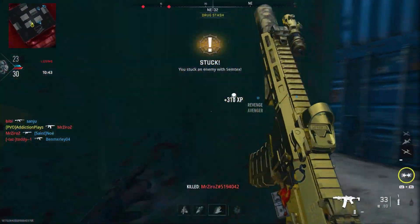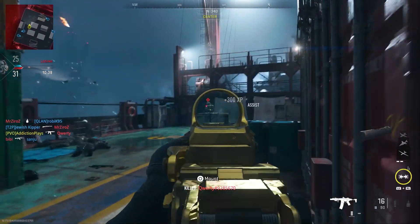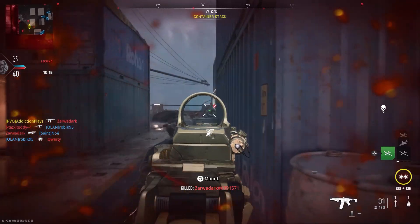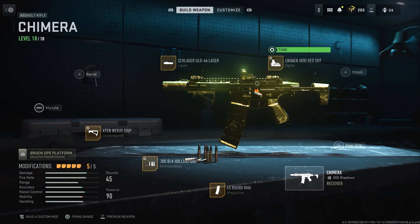For the optic I've decided to go with the Cronin — but go with whatever you think is going to be best for you, whatever looks best. For me this just looks good on the gun. It's not too big, it's not too bulky, I can see what I'm shooting at. Don't go to a scope that's going to put you off your shots. This is a nice mini red dot sight.